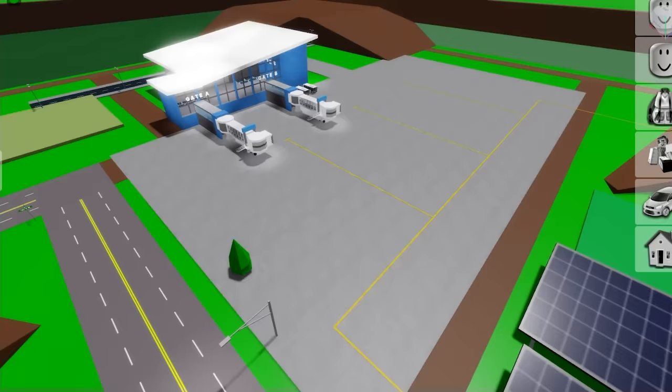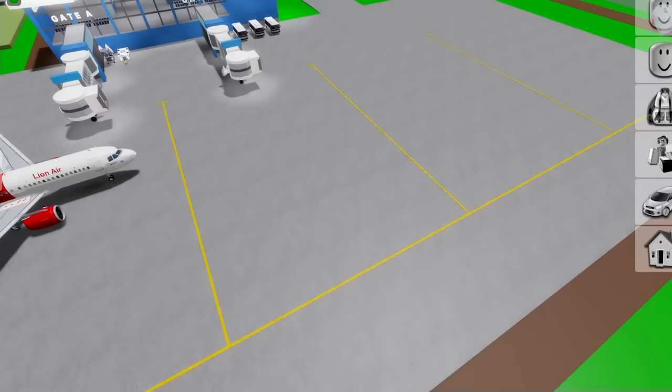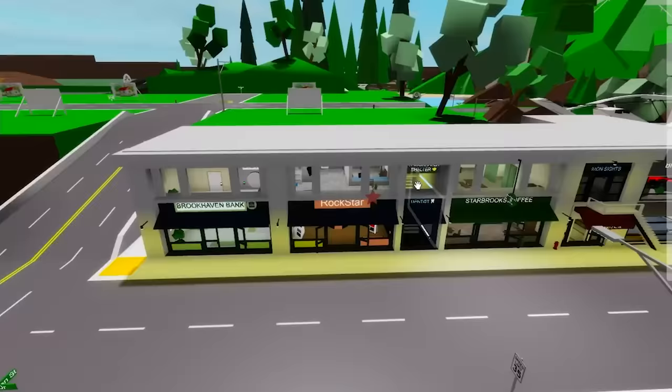Now we just need to get some realistic planes going, like this one! I also want one for the rich of this world — this plane is made of solid gold, right here on top of these stores near spawn!